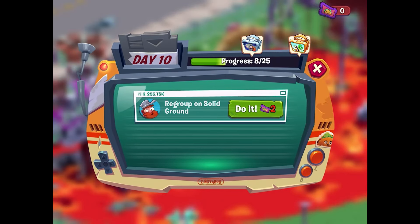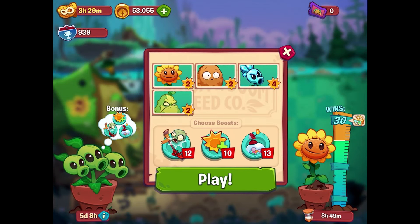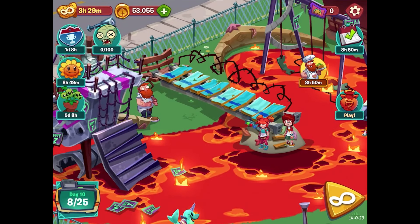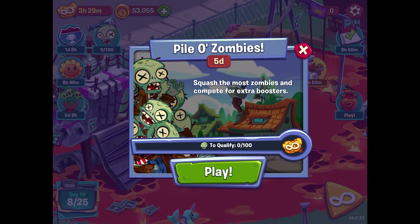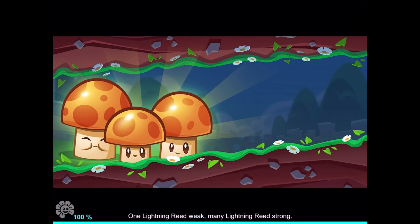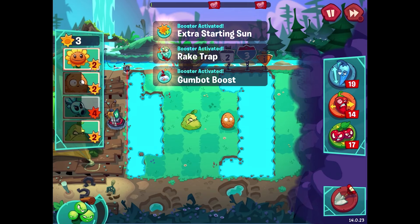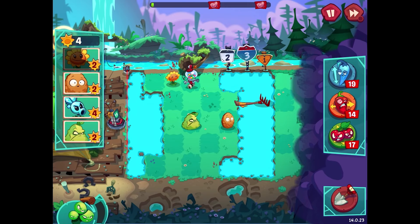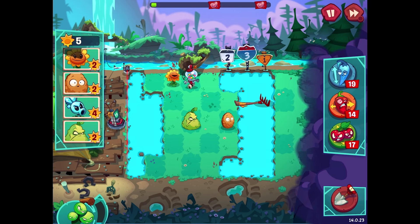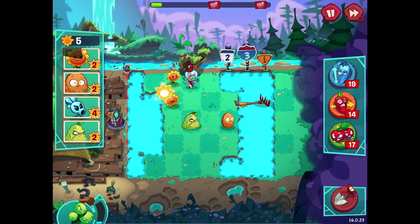Crazy Dave builds us an escape ramp over the lava — that's great! Of course if we wanted to regroup on solid ground we'd have to wait for more levels. We could play some of these infinite levels — they don't give us tickets, but you get some extra infinite brains, which isn't really much of a reward. I'll do one of them just because today's episode is a little short. That's all the levels currently in the game — we've gotten pretty caught up. I don't know if they've confirmed whether the next update will be the one where we can choose our own plants.